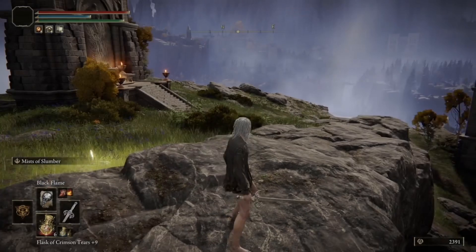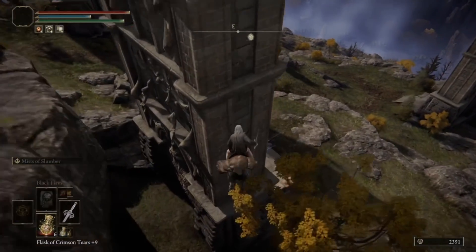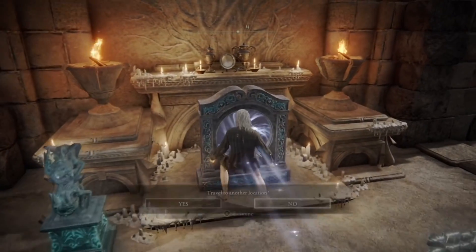Well let's get started. At the 4 Belfry's Grace, grab the imbued sword key, then go to the portal directly below you. Use the imbued sword key, then enter the portal.